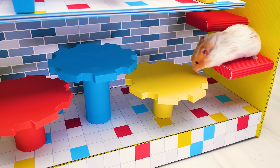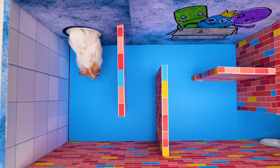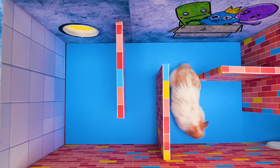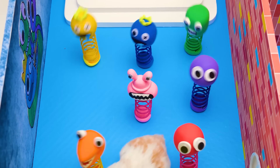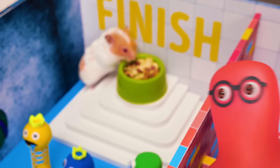Look! He decided to cheat the system! What a sly hamster! And so, Milky breaks out to the finish line! Oh no! It's a dead end! Milky finds the right path again! Oh, how many Rainbow Friends are here! He bypasses them! Yeah! He did it! Hooray! Well, Milky, now you won't scare me anymore!